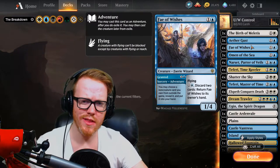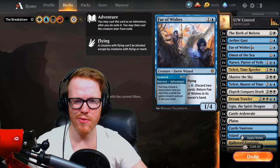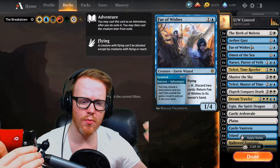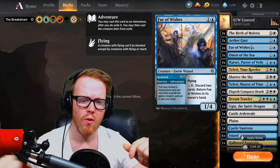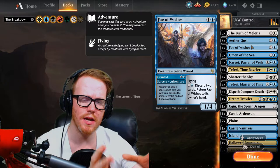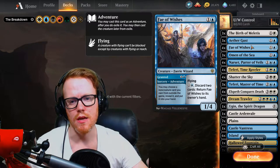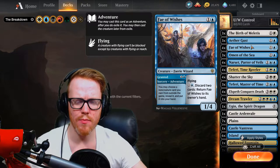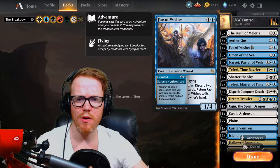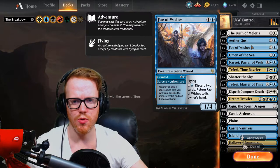Following up with Fae of Wishes, a card you may have seen in Azorius Flyers. We're just breaking down how these cards mesh together. Fae of Wishes is a two-drop, 1/4 flyer with the ability to discard two cards and return it to your hand. The real reason people mostly play this is its four-cost sorcery that lets you go into your outside-the-game area — pretty much your sideboard — and grab a card to add to your hand. In best-of-one where there's no sideboard between games, this can get you a specific answer when you need it.